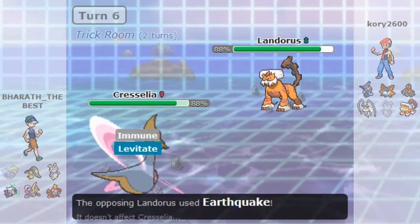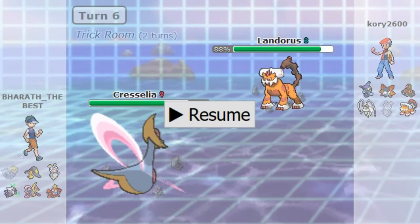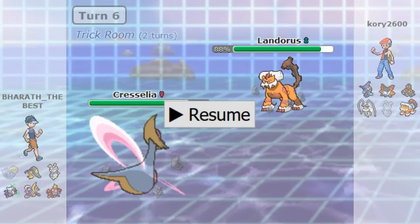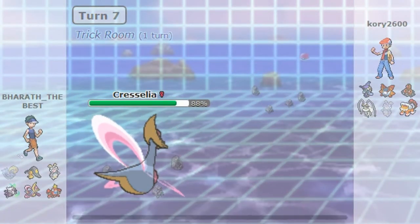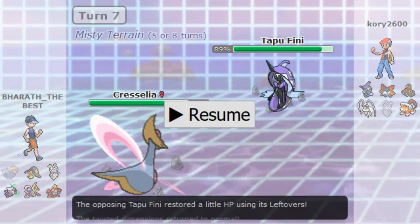He decides to stay in with his Magnezone and sacks it, then goes out into Landorus - which is a good play because going into Landorus earlier would have been a 2HKO roll in my favor. He sacks Magnezone and goes to Landorus. He might go for U-turn there - I thought about staying in and clicking Flare Blitz, but Marowak is good on my team and against his team. So I hard switch into Cresselia as he goes for Earthquake, making the safe play. I set up Trick Room again, with one turn of Trick Room left, and go for Ice Beam trying to catch Lando.